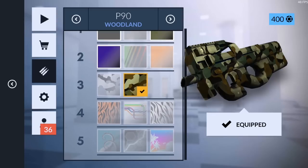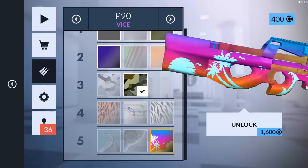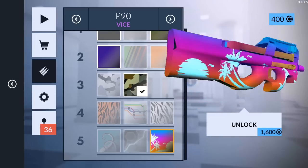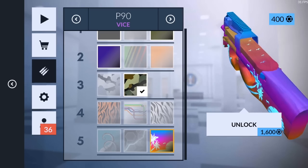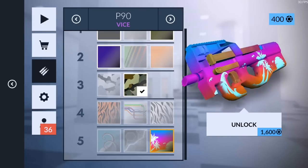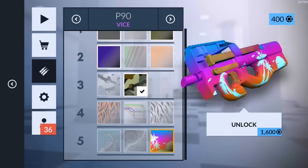Number two is the Tier Five Vice. This is the newer skin they added, and a lot of people have been talking about it. It's a pretty tropical skin — there's a little palm tree right there and little waves, more of a beach type theme. It looks really nice; it's a tier three I think, and it's only on the P90. It's a cool, really colorful tropical skin that I really like. It looks absolutely amazing.